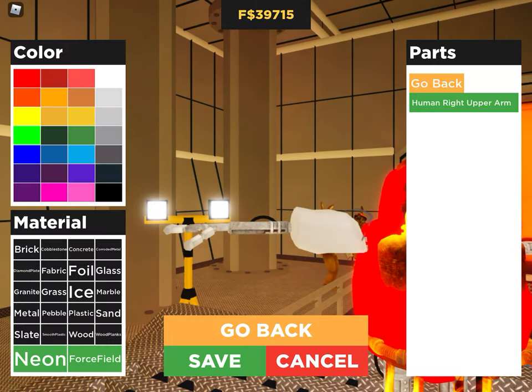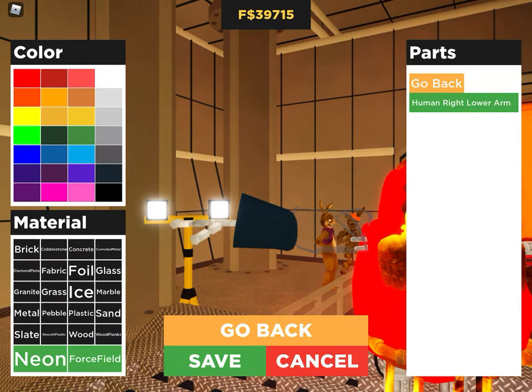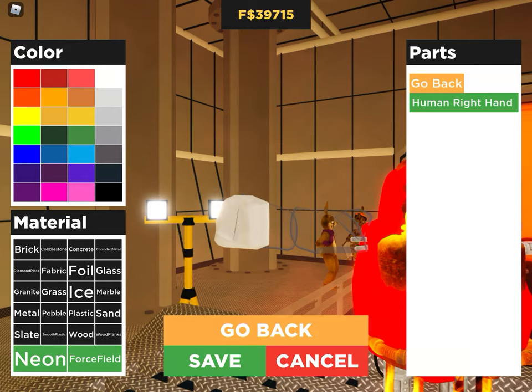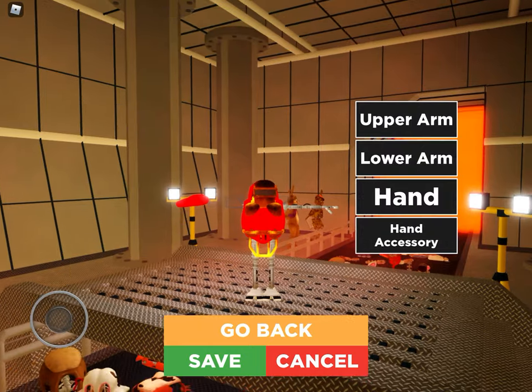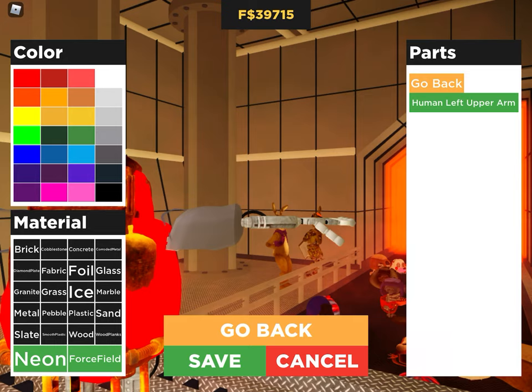Basically, you want the human option, and then you want to force field that — dark gray. Then do the same thing with the other one. If you don't want any hands, just do human and then do that. But I want hands, so I'm going to get one. In my opinion, the best hand is Music Man because his are the biggest. Just do the same for the other hand.